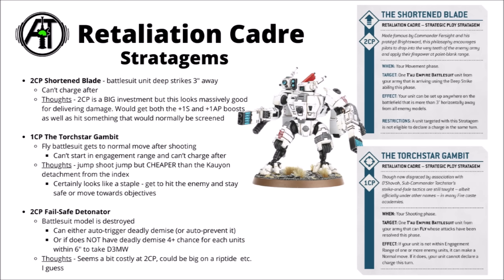Getting into stratagems, first up we have the Shortened Blade for two command points. This one allows a battle suit unit to deep strike anywhere that's three inches away, though it can't charge after. I feel like at two command points this one is genuinely quite pricey. It is quite nice to be able to guarantee that delivery into the buff range, though given Crisis suits went down to just three models per unit it just really doesn't feel anywhere near as efficient as it would have been before. Still, this could be interesting on perhaps a dedicated tank destroyer unit — maybe a bunch of Sunforged battle suits with the Crisis Commander with a bunch of fusion blasters attached could be a pretty powerful point-and-delete massive punch.